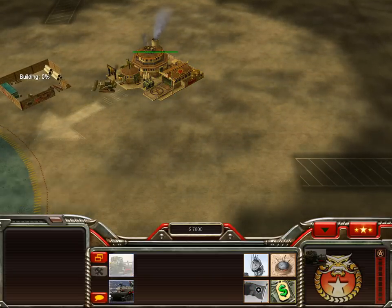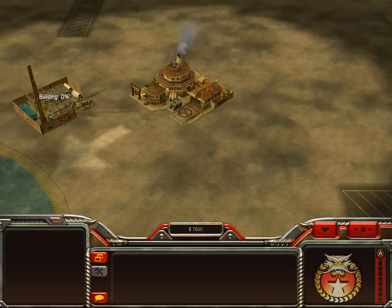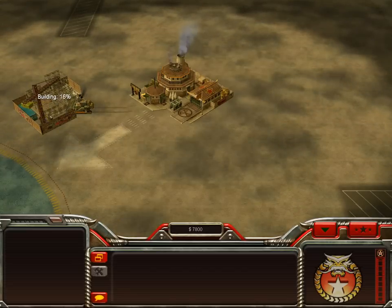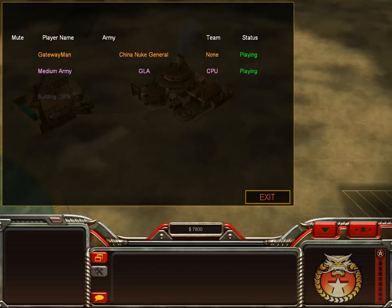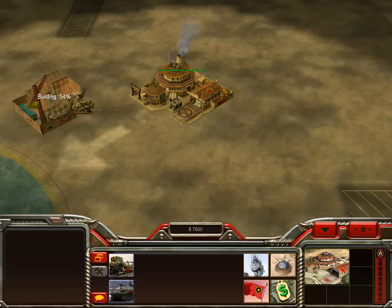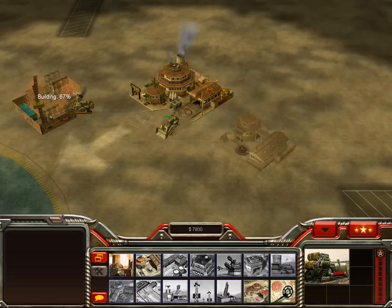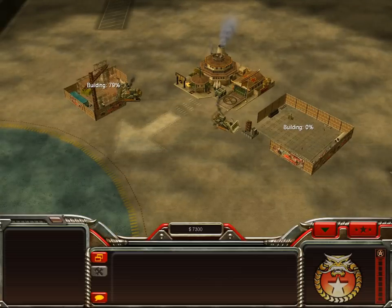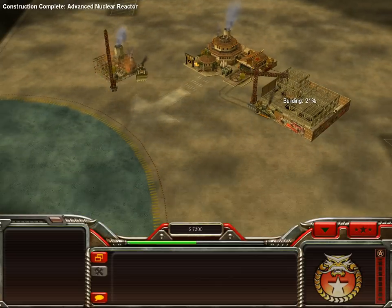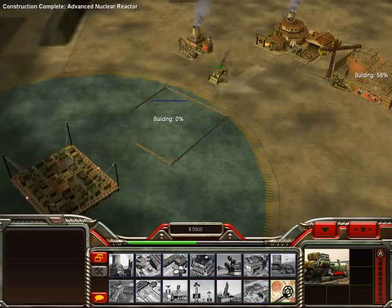This is going to be a Shockwave game — Zero Hour Shockwave. I am versus GLA and I'm trying to be Nuke General. You always usually do two dozers and I'm standard $10,000 on start money, like a lot of Command and Conquer games are.